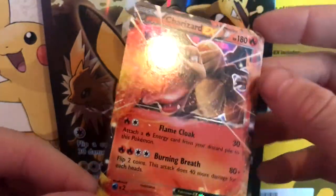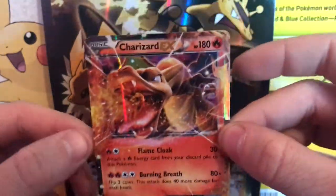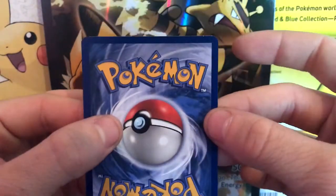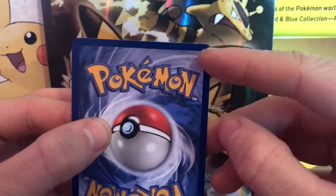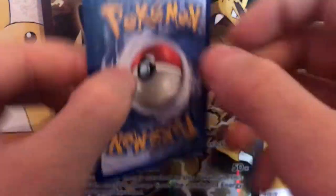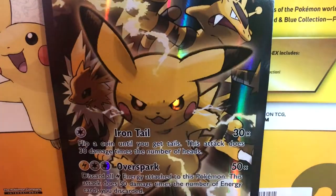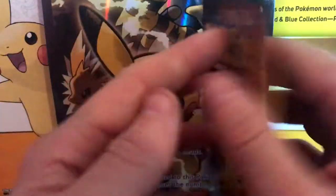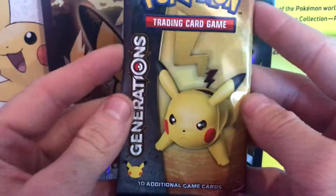And for our last card we get a Charizard EX! Oh my god, that is a beautiful card. There's a little bit of a nick up the top there but not too bad. Wow, that is a lovely card. Let's put that to one side.